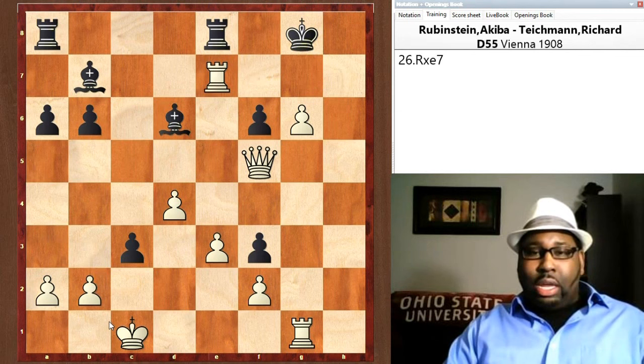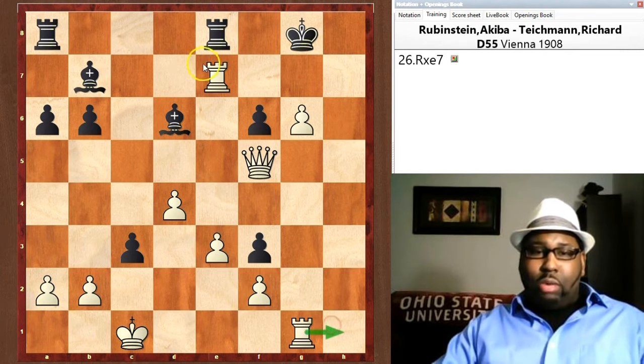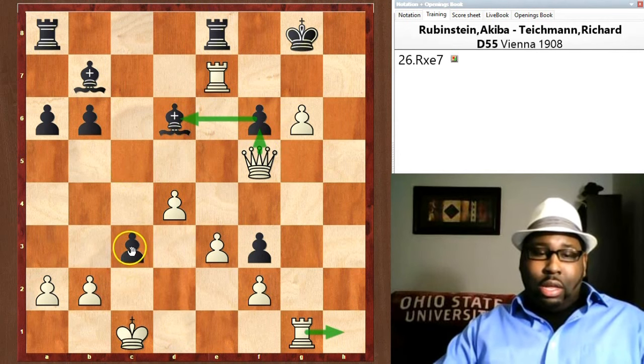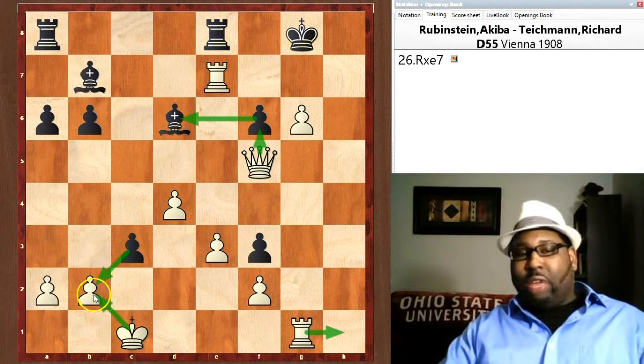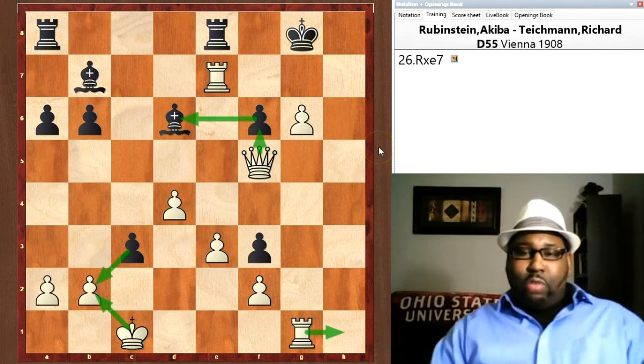The rook finally takes the queen and Teichmann resigned. The game is over — hopeless. You have the rook coming in, the queen taken, pressure on the bishop — Black is going to get checkmated very soon. If White doesn't want checkmate, he can take all the pieces, but Black has no counter-play at all. That was the Rubenstein Attack.